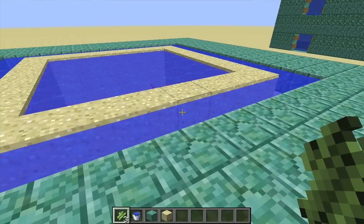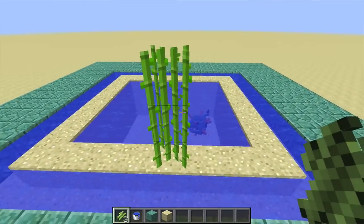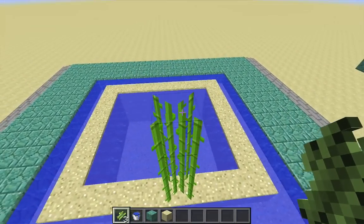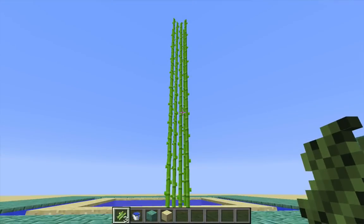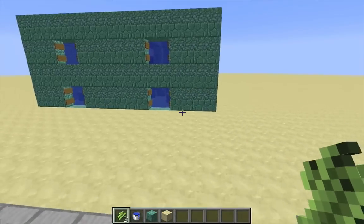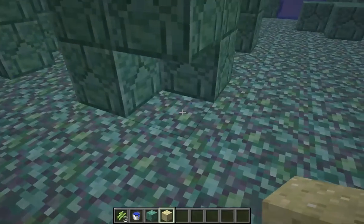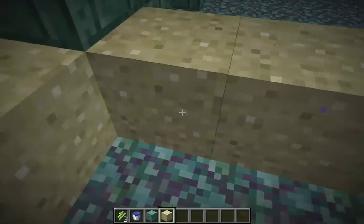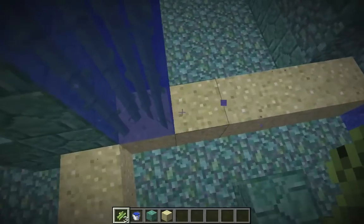The second use for sugar canes will be as a water break. Sugar canes naturally grow to three blocks high, and they can sometimes generate four blocks high, but they can be placed on top of each other to form a plant of really arbitrary height. So when I need to divide a larger room of the monument in order to drain the water from inside, all I have to do is lay down a line of sand, then plant sugar canes onto the sand all the way up to the ceiling, no matter how tall the room is.